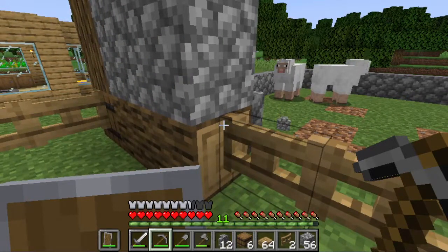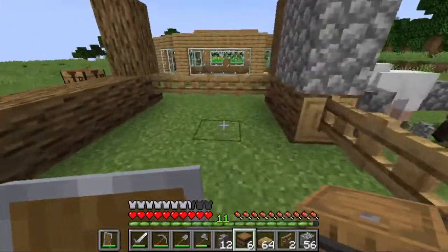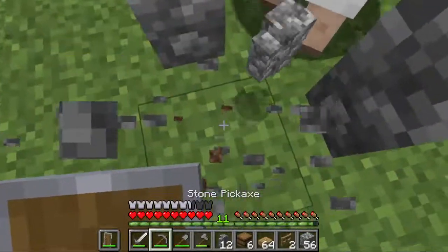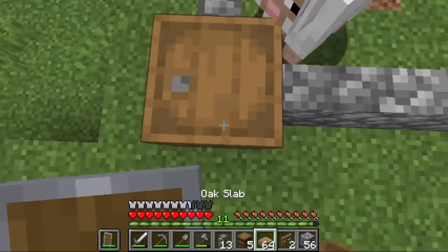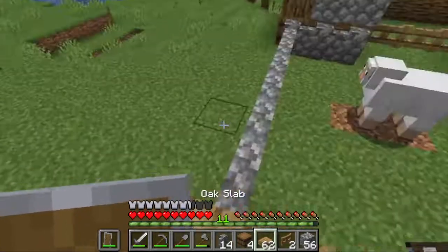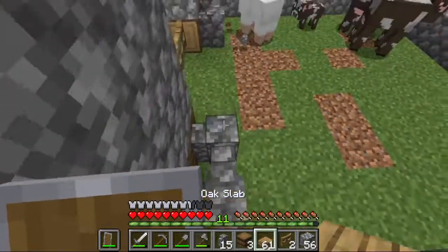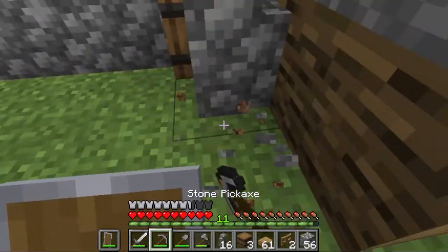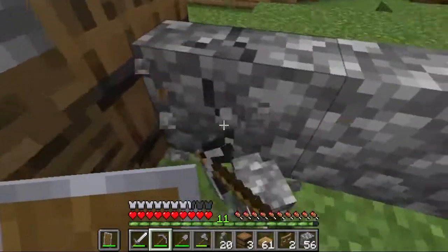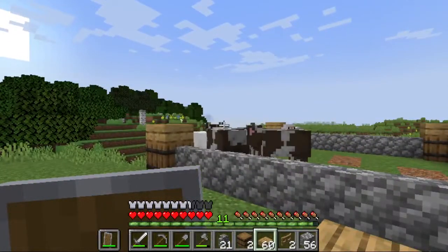I'm going to make a small opening here. What else should I put? As for the design, let's start with the exterior. Let's put this thing here, then I'm going to put slabs here and also here. Cobblestone fence here. Let's put one more there. I've got a small design going here.